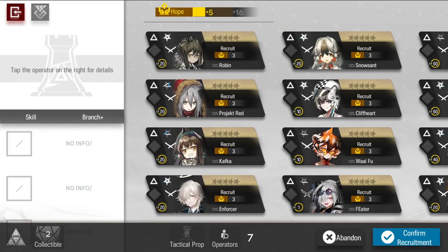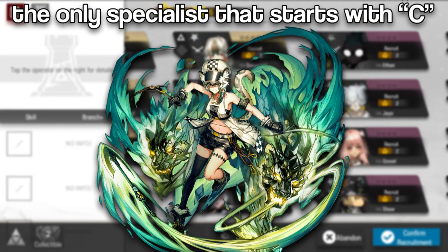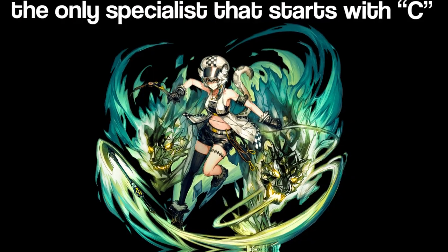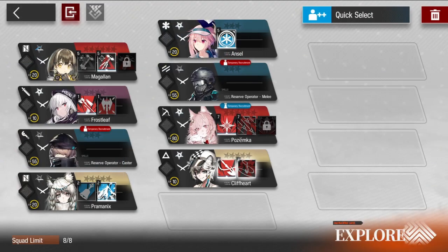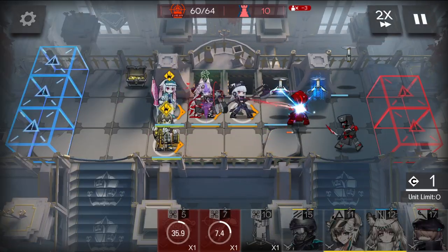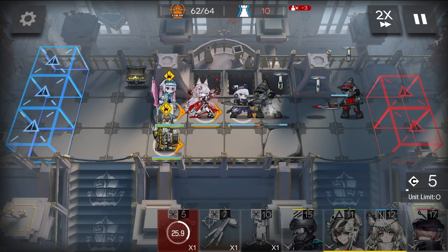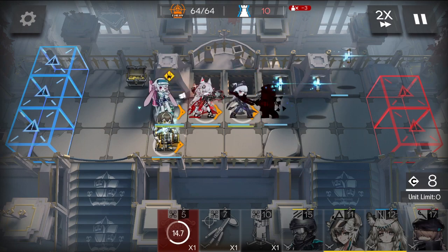We got a specialist voucher. There's honestly no one I'm really looking for here — if we get Feater she's level one by the way, I'll laugh. Let's spin the wheel. We're going to land on C, and upon further investigation, Cliffheart is the only specialist operator I have starting with C. Welcome to the team. This stage is going to be rough with no DP recovery operators. We ended up losing only three lives, and Frostleaf and Magellan made my life so much easier — I have to put more respect on their names. They've made this challenge so much fun.